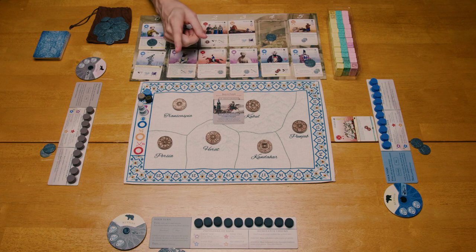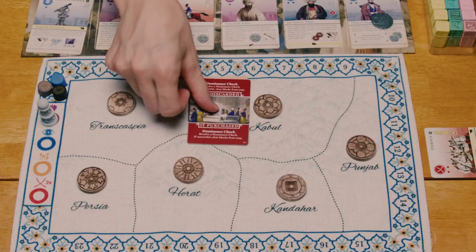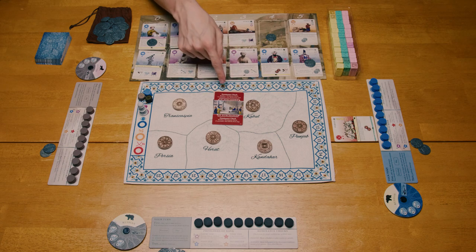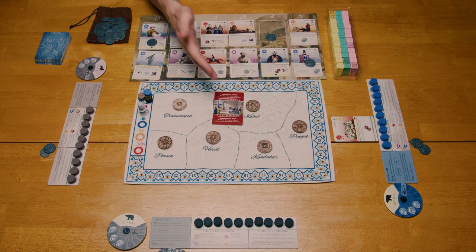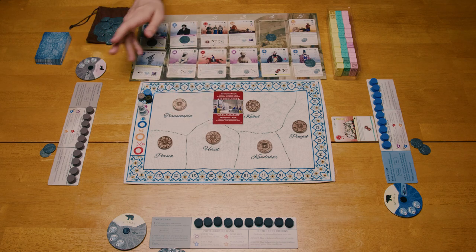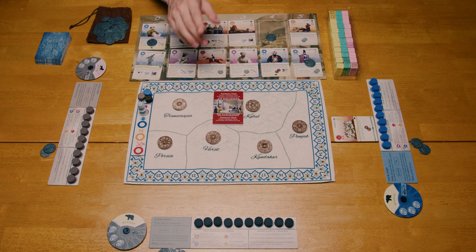There is one more type of event card that is maybe the most important card in this game — the dominance check. These cards are tied to winning the game and finishing the game. A dominance card functions very similarly to event cards. When purchased, the text is immediately resolved and then it is discarded. If it sits in the end of the market, it is also immediately resolved and then discarded. The big difference here is that the text is identical for all four, there are exactly four of them in the deck, and if there are ever two of them in the market at one time, both are discarded and one dominance check is immediately performed.